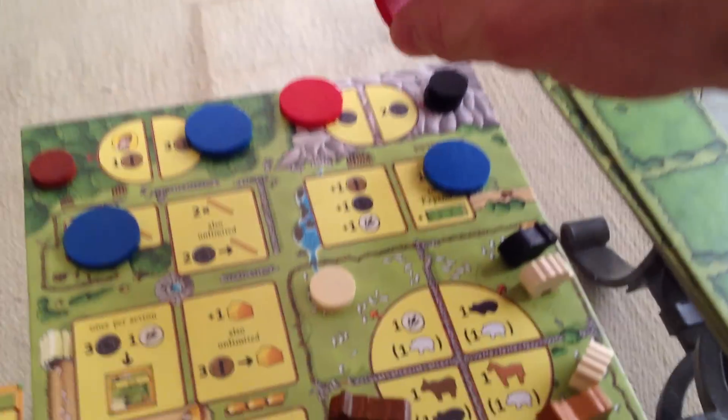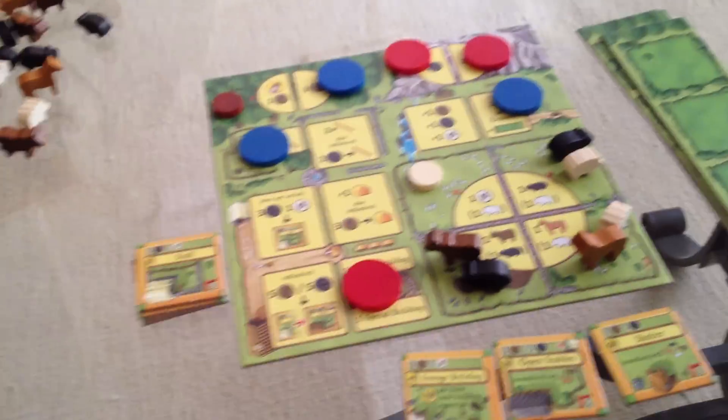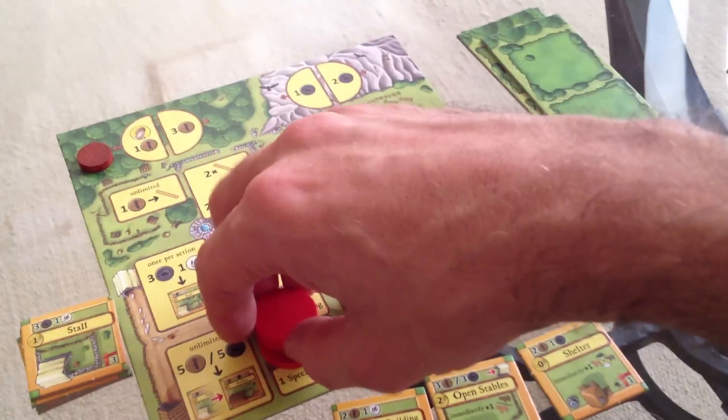I'm going to grab this other stone that's just been sitting here the whole time. So chances are next turn I'm going to make some stone fences and start storing some animals. We placed all our stuff. Now animals would breed, but still there's no animals, so we take our workers back. Boom, boom, boom, boom, boom, boom.